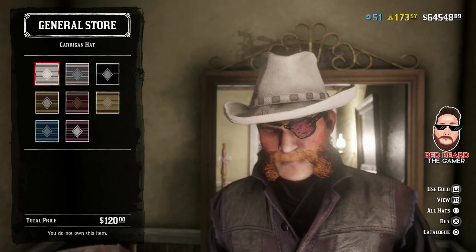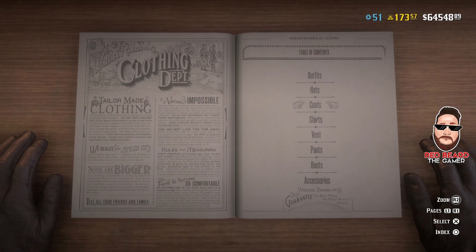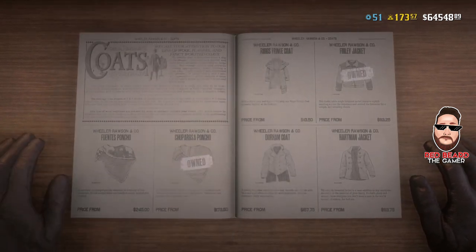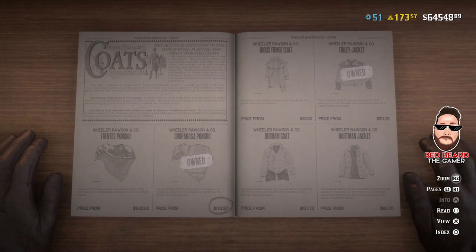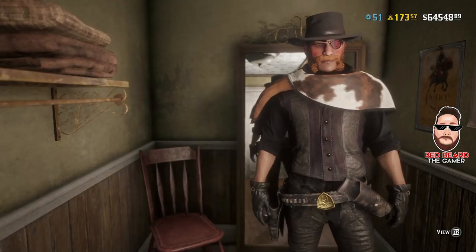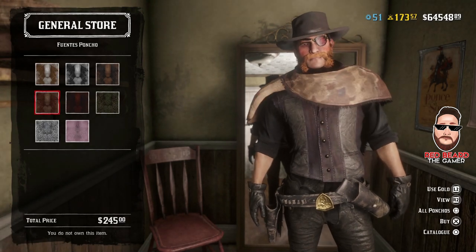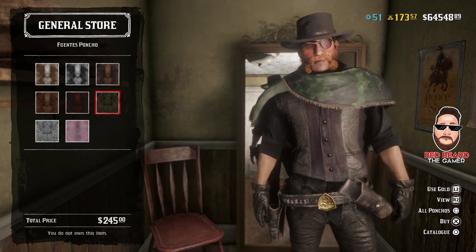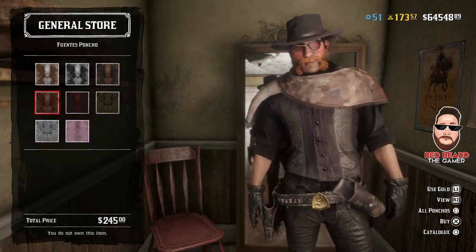There is also a new poncho — you just have to go into your coats to find it. It's still the same kind of style as the other one, but it's the Fuentes poncho at $245. I do like it and I like the color variants on it. I just wish it was a full poncho all the way down across the front of the character.